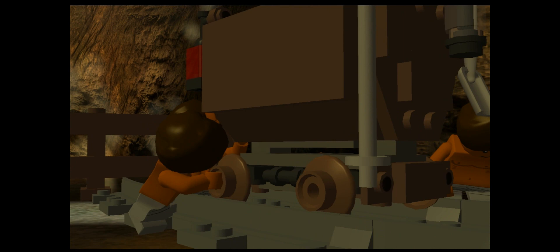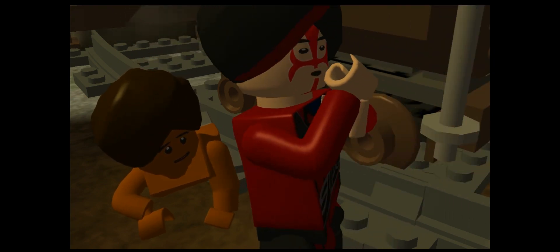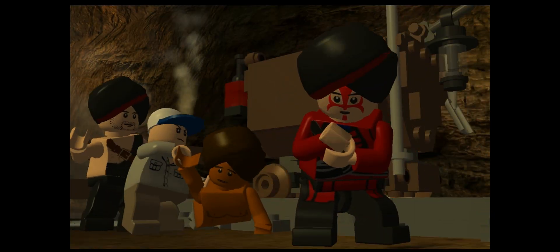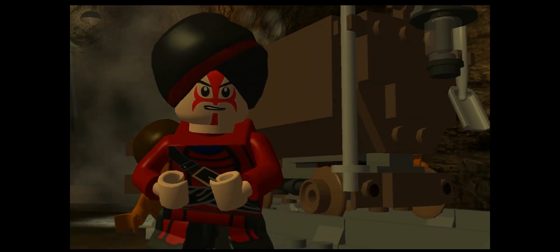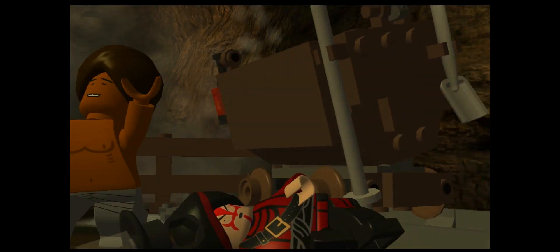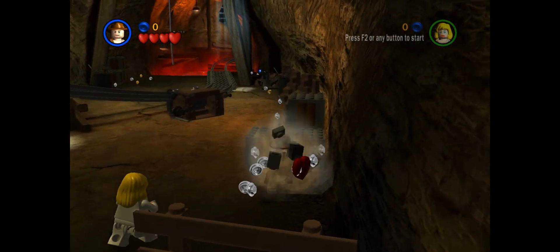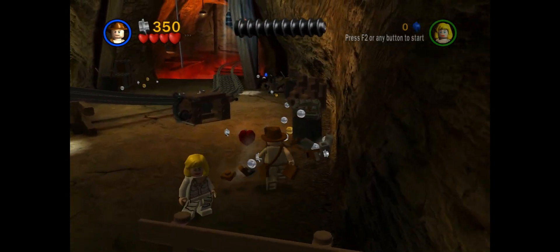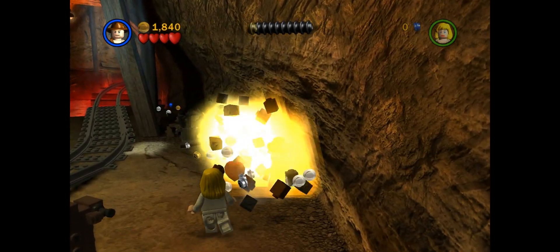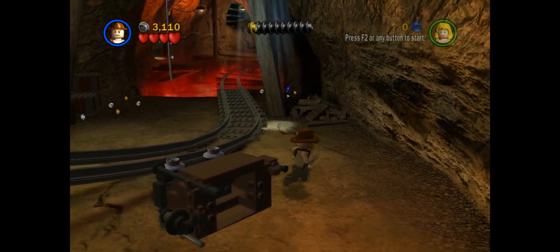Watch this. Hey, gotta get us out of here — that Short Round got us kidnapped. Ouch, he got owned. Okay, this level is going to be a bit tricky, but it's not too bad. Not like the next level, which is going to be — haha — I got to hate. The next level after this is the mining cart, which moves you all over the place. Literally. I hate when they move me like that.